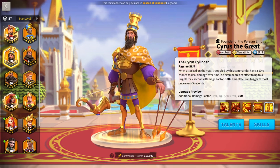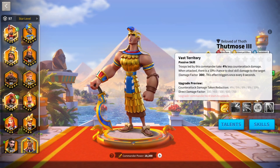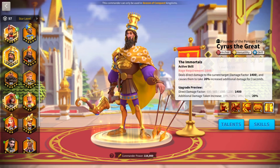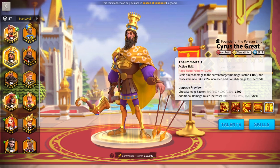His fourth skill deals 300 damage factor to three targets when you're getting hit — so a 10% chance on being hit to deal 600 damage factor to three targets. That's 1,800 revenge damage, which is insane. That's way more than Henry's 800 and more than Thutmose's 700 — it's actually probably the most revenge damage in the game. If they're already affected by Cyrus' active skill debuff, they take even more damage. Combining all his skills, if you get super lucky, you're looking at around 4,220 damage factor in three turns.